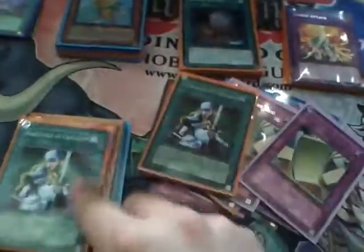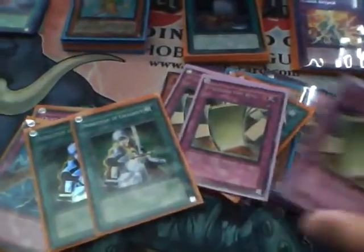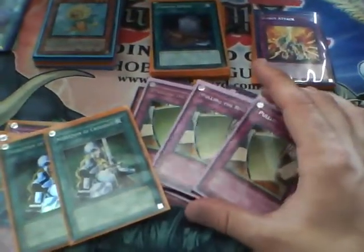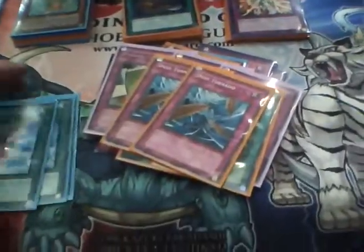Side deck options: Pulling the Rug is amazing — everyone should side it, it's just like Nobleman's. These are good against Gravekeeper's and Plants, most likely not Plants. Also good against Dragunities, Monarchs, and Gadgets obviously. Dust Tornado is for Gravekeeper's and the mirror match. Forbidden Lance is another option.